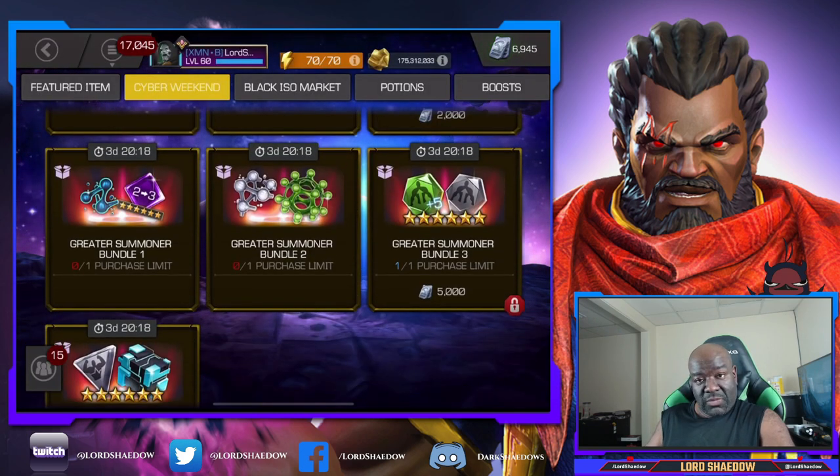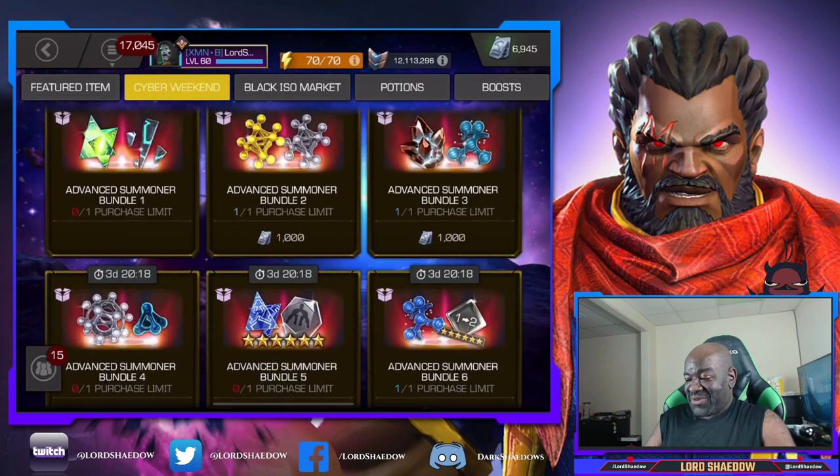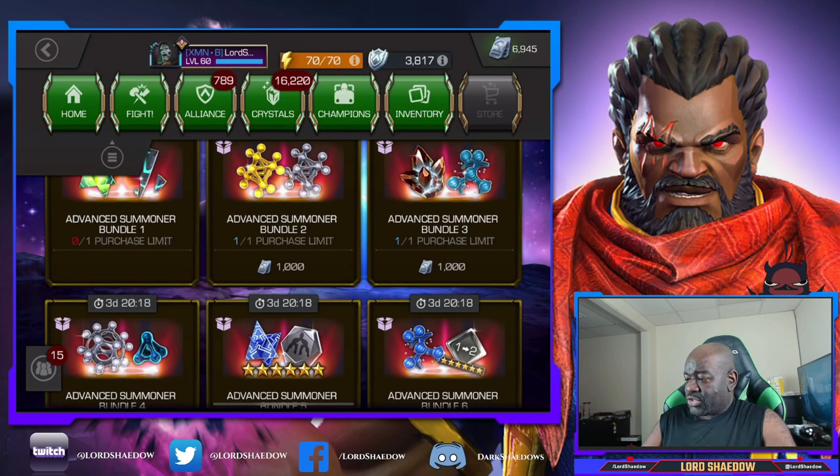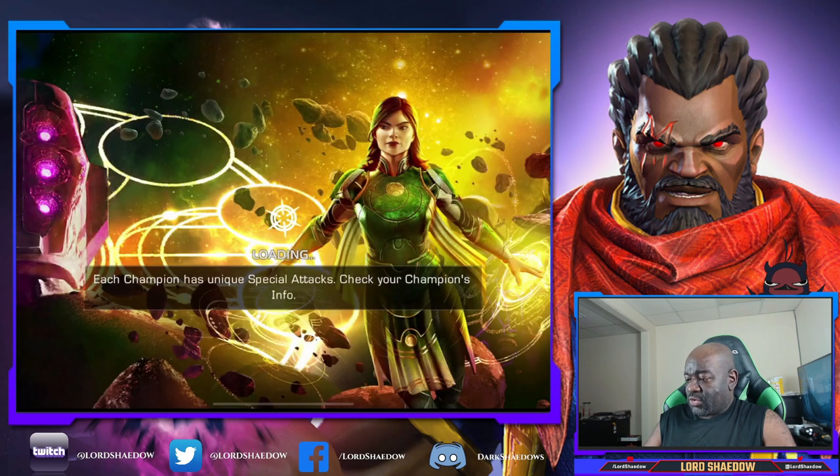I'll also be getting that awakening gem, which is the big item for me because it'll let me awaken my Silver Surfer. But if I get Silver Surfer out of the six-star crystals we're about to open, then I can awaken my Nick Fury instead. We'll see what we get.